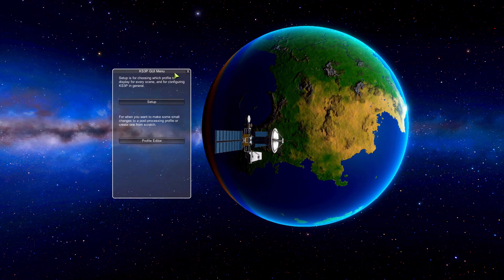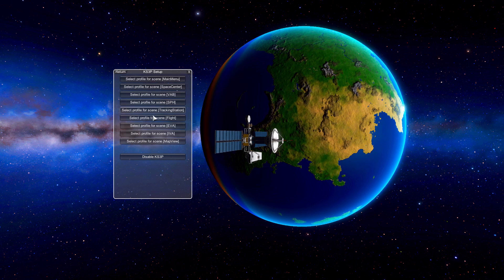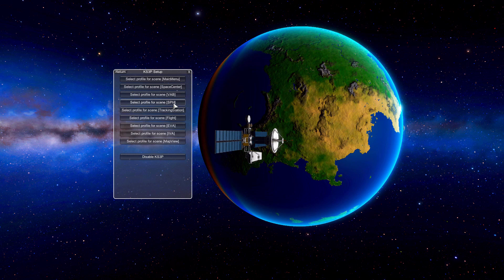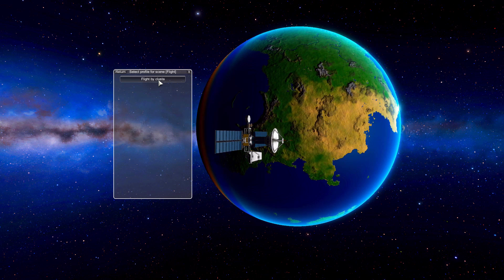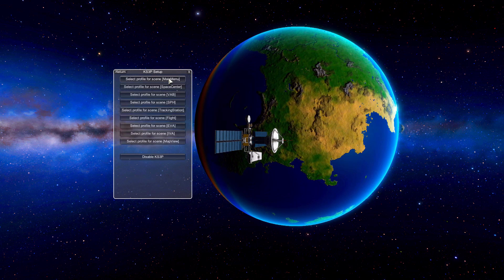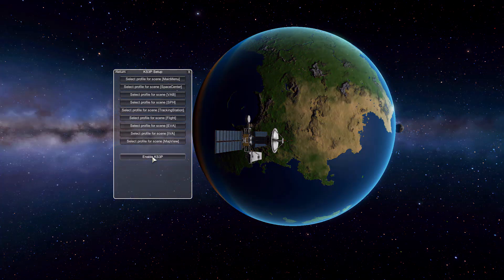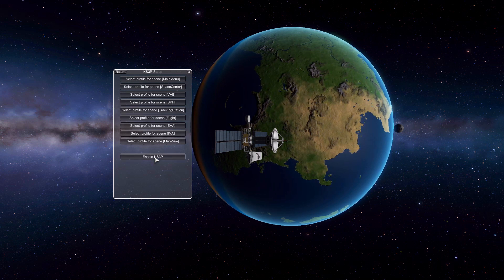That brings up the KS3P GUI menu. The first button is Setup, and basically what you can do here is select which post-processing profile you have in each different scene — whether it's the main menu, the VAB, the tracking station, flight, etc. All the profiles right now are the defaulted ones made by Cluster, but you can create or download others. At the bottom you can enable or disable the mod entirely.